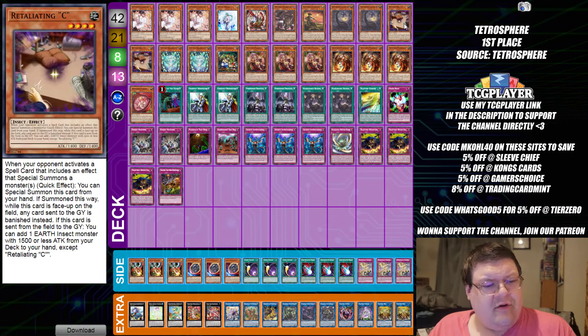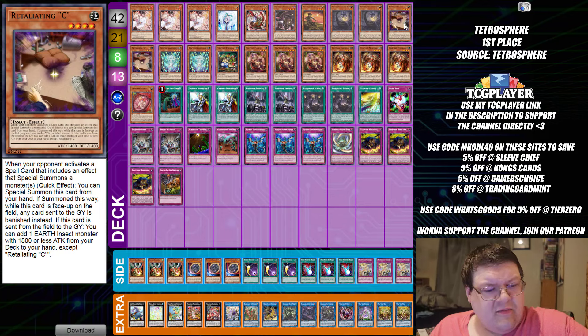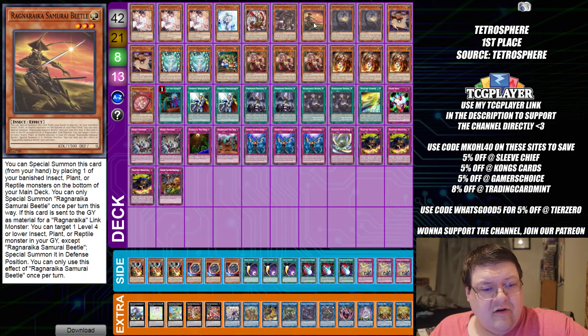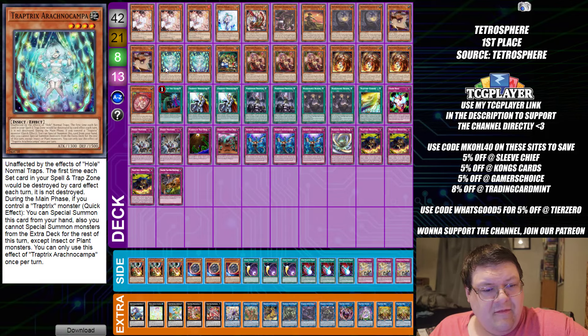When your party activates a spell card that includes an effect, Swash Summons — we can Swash Summon from the hand. And if summoned this way while face up, any cards in the graveyard become banished instead. And if it's in the graveyard, add an Earth Insect monster with 1,500 or less attack from your deck to your hand. You are going to get a free search off of that.